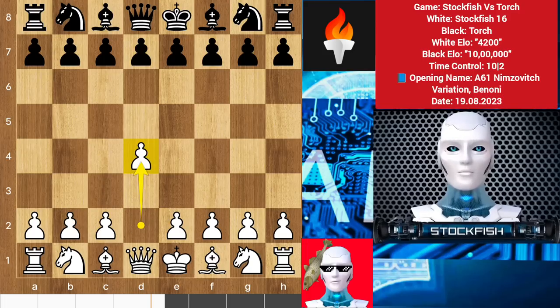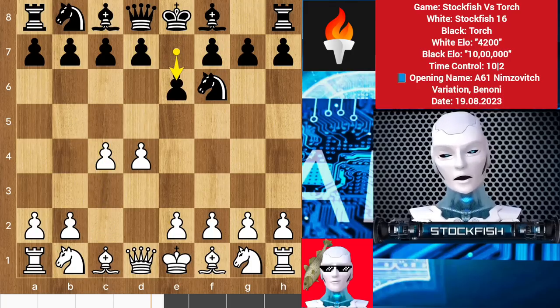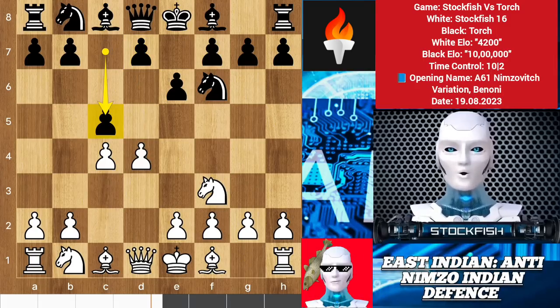I started the game with d4, we have knight f6, c4 to grab center space, after e6 and knight f3. Everyone knows that the best move is to play d5, but Torch decided to play the Anti-Nimzo Indian defense with c5.